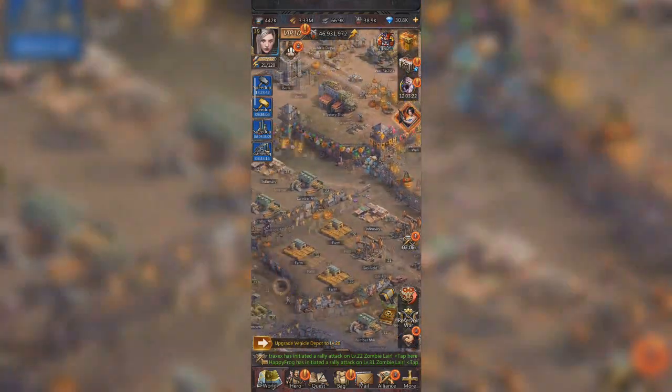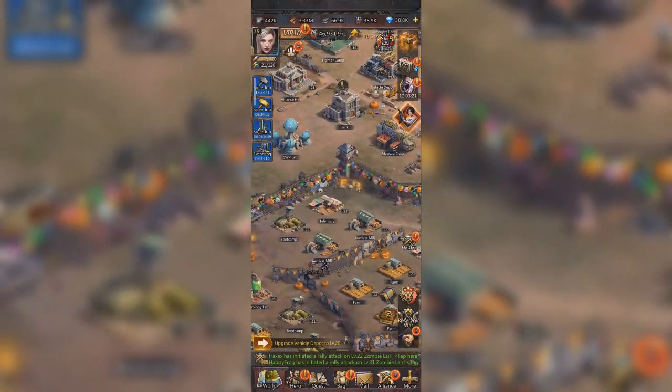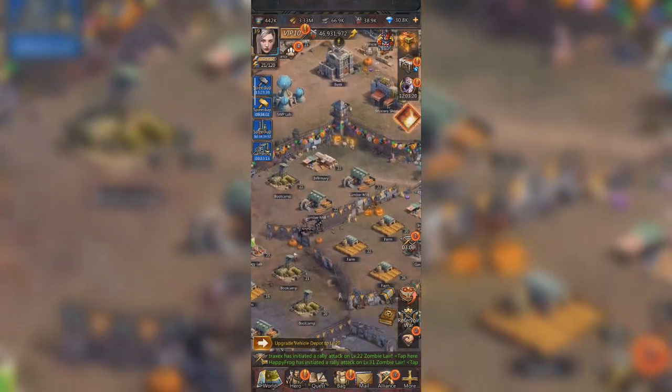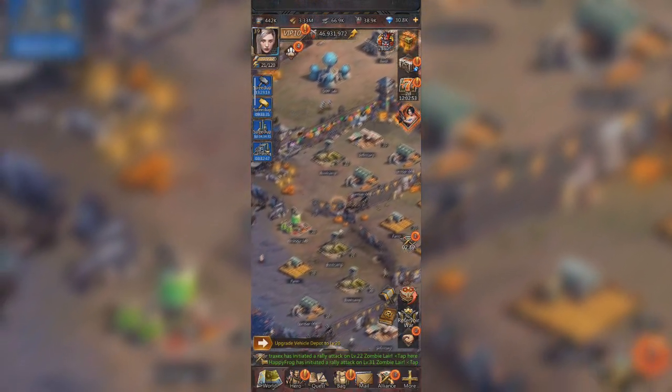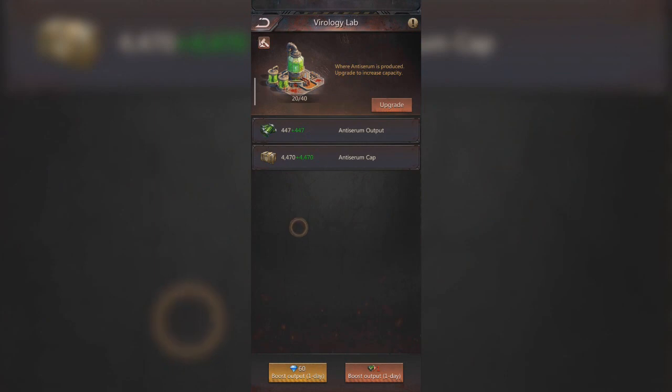As we know, there are 4 most important types of resources to speed up the economy in the game, namely food, wood, steel, and gas. And one more type of resource is needed to strengthen the heroes in the game, namely anti-serum.